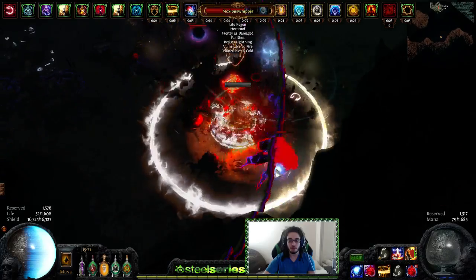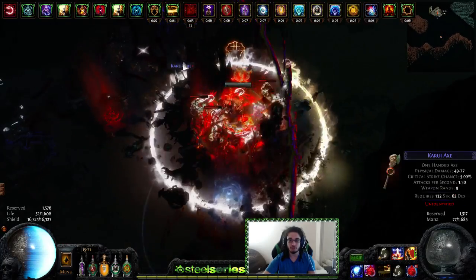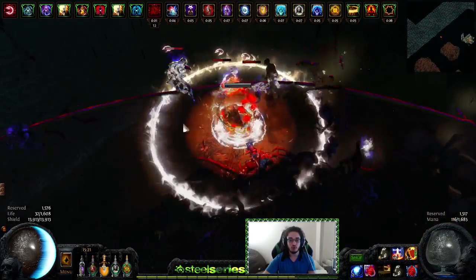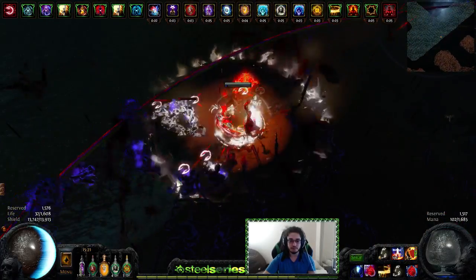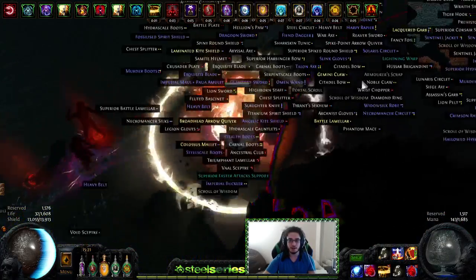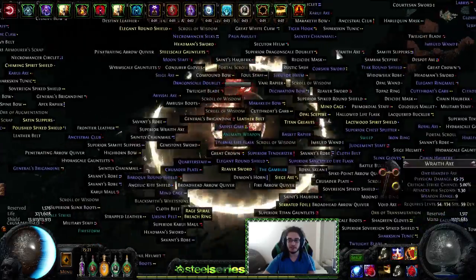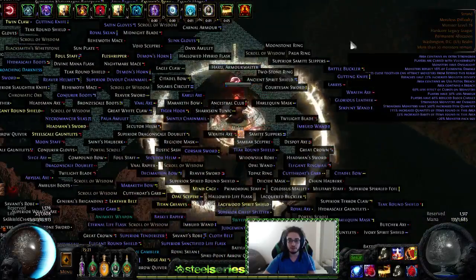Of course I'm not running T15s, Guardians, and stuff like that — this is just Shaped Strand and Shaped Shore, which I'll be doing later. Vaal Discipline easily helps deal with all that. So this would be your loot from a breach — as you can see it's quite plentiful, you can see stuff everywhere.